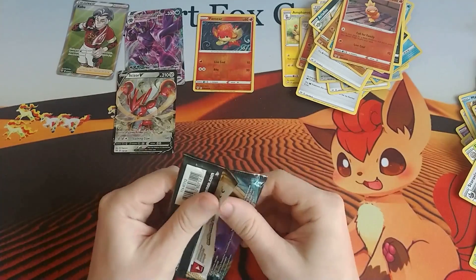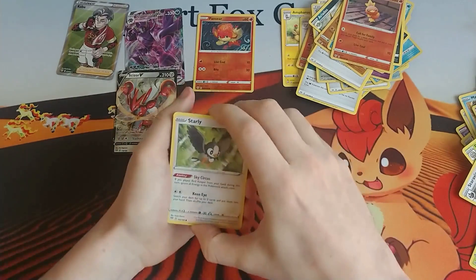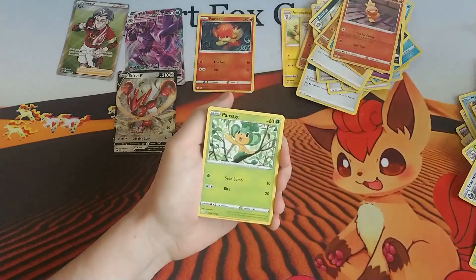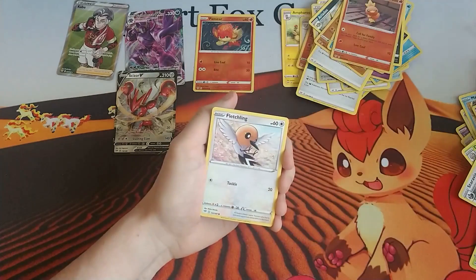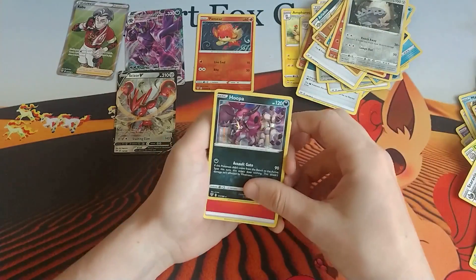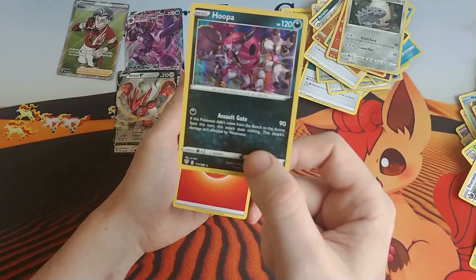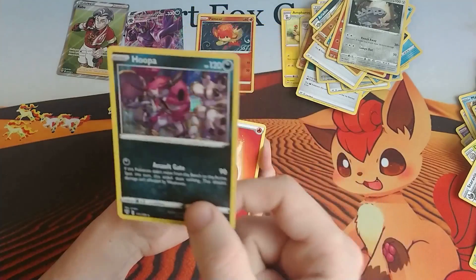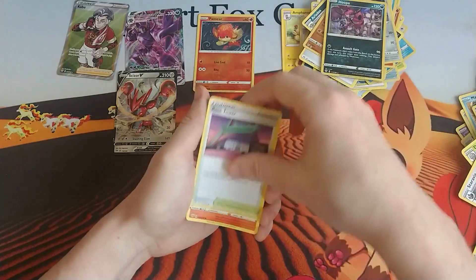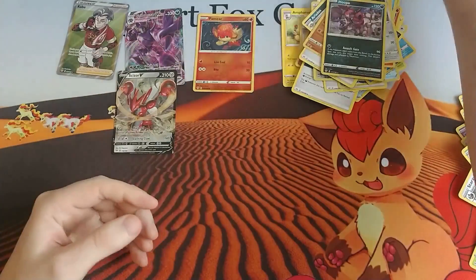We are down to two packs. Unless we get hits in both, Christina leads us — she'll be up two to one at minimum. We've got the Starly, Skarmory, Pansage, an Electric, Fletchling, a reverse holo Lairon, and a holo Hoopa with the Assault Gate attack — for one Dark Energy does 90, but if this Pokémon didn't move from the bench to the active spot this turn this attack does nothing; not affected by Weakness. Fire Energy, Ursaring, Rose Tower, Simisear, and the code card.